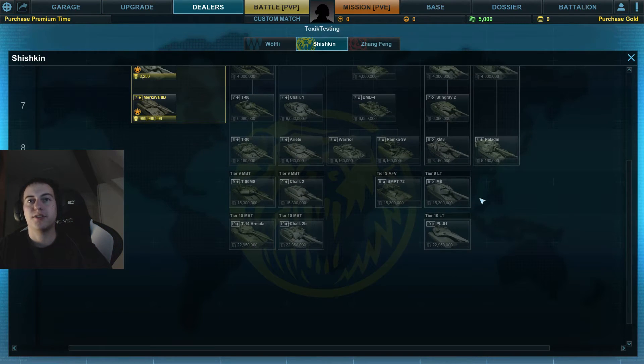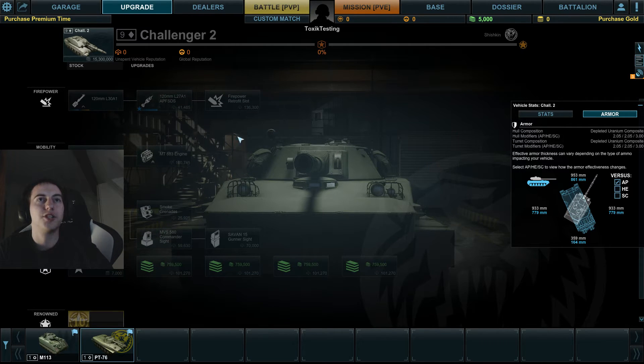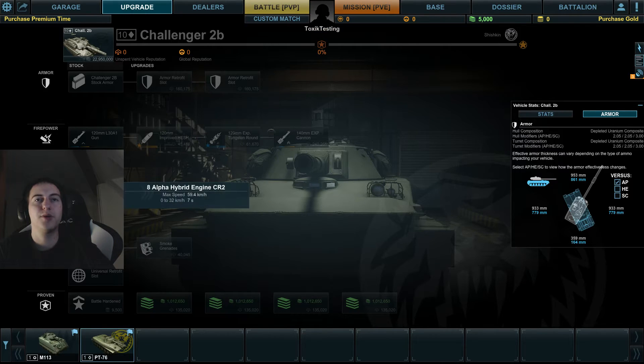Now the Challenger 2B. People don't like the agility of the Challenger 2 — the standard model does 0 to 32 in 7.3 seconds. The Challenger 2B does it in 7.0 seconds, so only 0.3 seconds faster. I don't think it'll be much more agile than the normal Challenger 2.